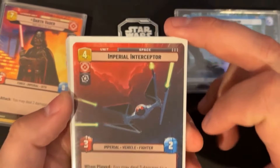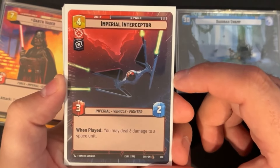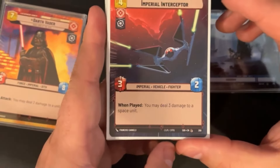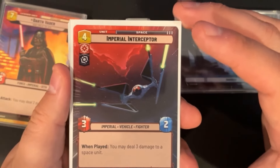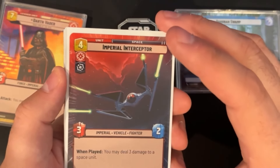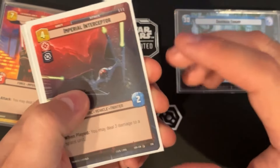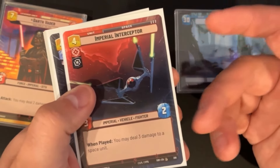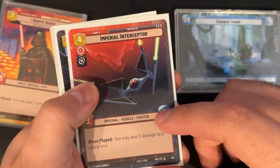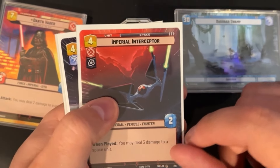We're running a single Imperial Interceptor — a four-resource 3/2 that when played deals three damage to a space unit. This is likely here just to take out a Seventh Fleet Defender after you pop its shield with Vader's ability, or to take out a Cartel Spacer. It does limit where the damage can go, which is probably why you don't want a full playset — just one copy.